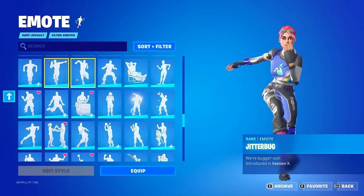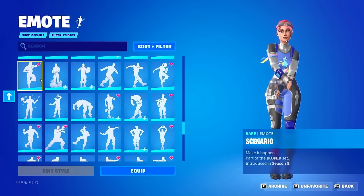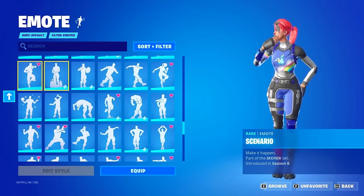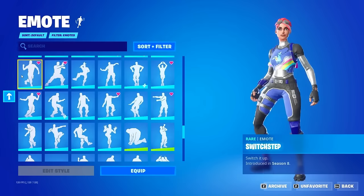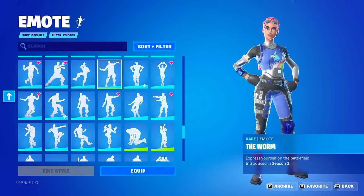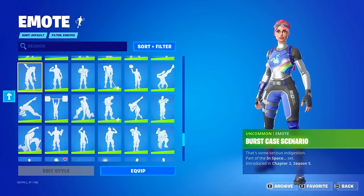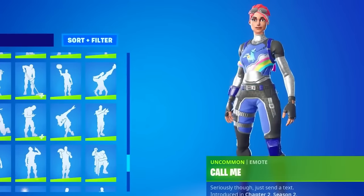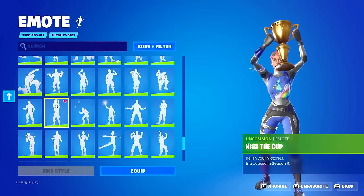The Floss, of course. Jitterbug. Orange Justice — such a classic. And then one of the most popular, best-sounding emotes in the entire game: Scenario. They got Slick, Swipe It, Switch Step, Take the L — a lot of people love this one — The Worm, Vibing, and Vibrant Vibing. For Uncommon emotes, of course they have a lot, but there isn't really many rare ones in the game. Of course, there is Kiss the Cup — and yes, they do have it. We did see it earlier from Season 9.